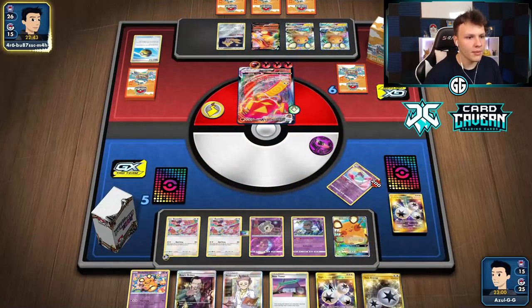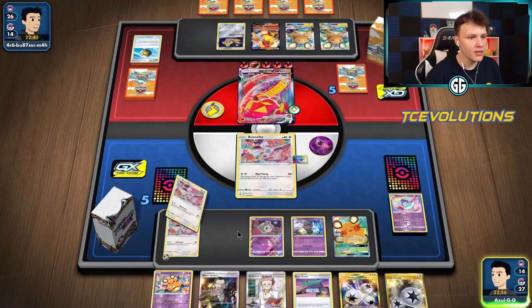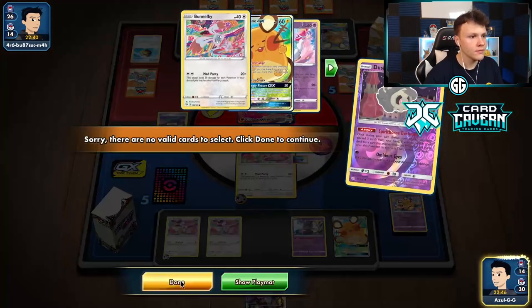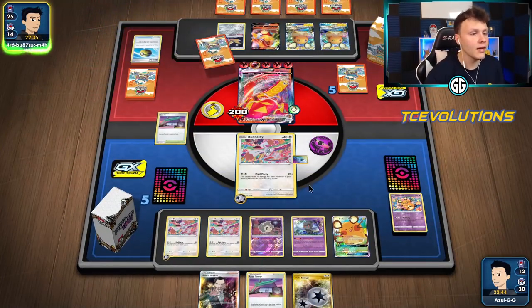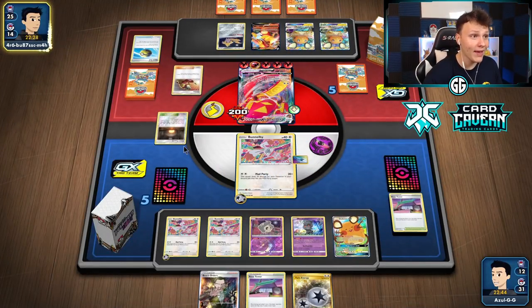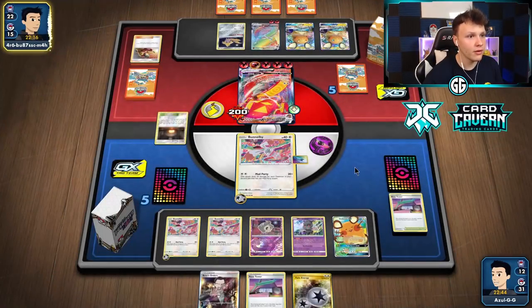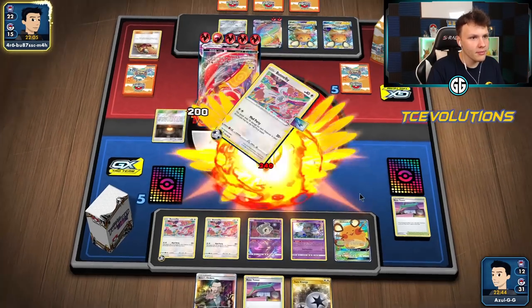You-Max Inferno - get rid of this Triple, can't use it anymore since we only play one Sinistea. Bunny to the active, thin out the deck with the Duskull, another bunny goes down. Attach - just gotta keep the Boss around. That does the extra 20 damage. Rose and Mad Party swinging - hitting 180, 200. Not bad - 200 again next turn, easy knockout unless they heal a lot. Attach, Boss, Rose Tower back into play, draw three more and get closer to that Great Catcher or second Boss. Then that's game. Just need to find that other gust effect - energy is all locked up. Feels good.